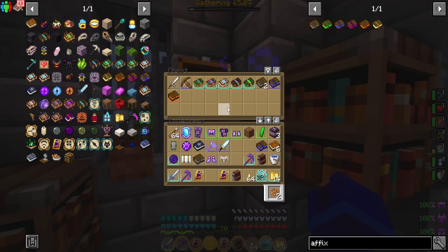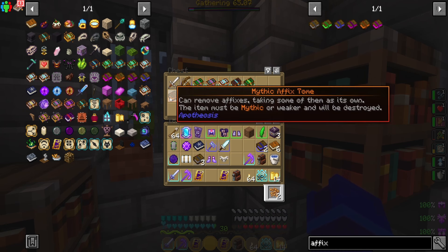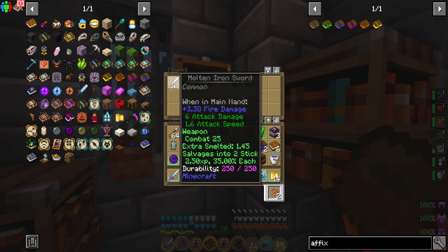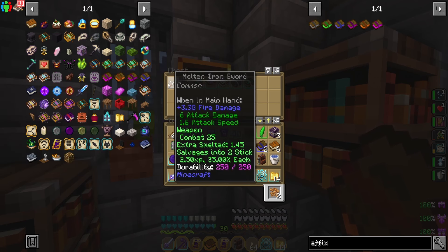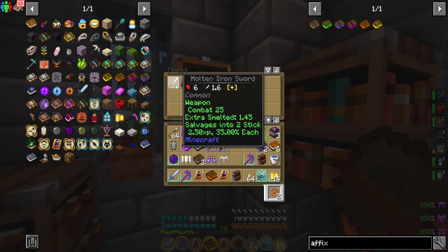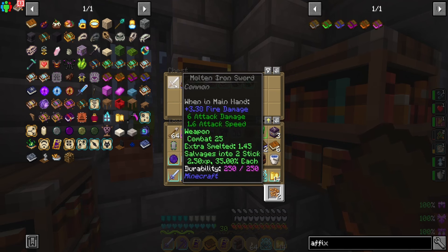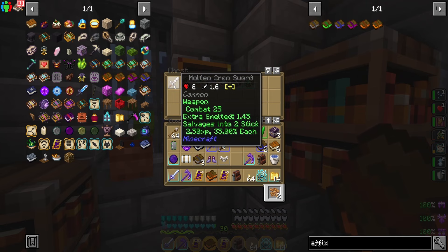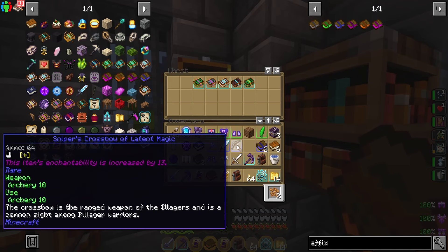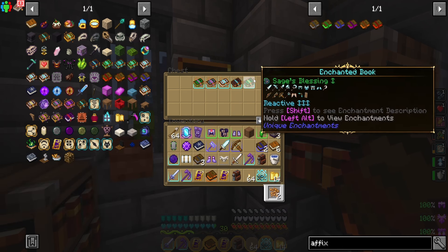Then you can open up the chest. There's usually affix tomes, and sometimes affix gear as well. Like in this case, there's a sword and a crossbow. Always take all the affix stuff because even though this sword is gray and crappy, it still has 3.38 fire damage, which is actually still pretty good. You can rip off even crappy affixes and they all stack up, so you should always take them.